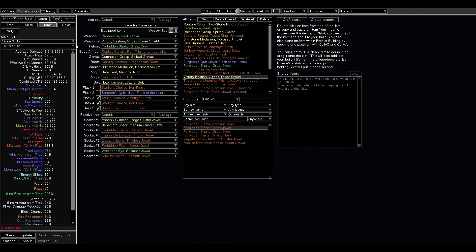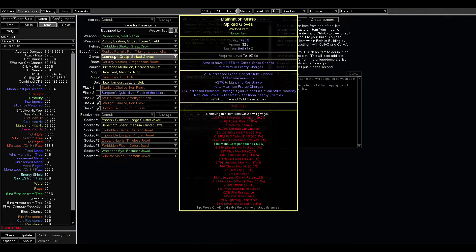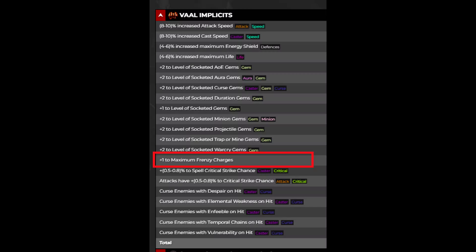Let's look at the gear — there are a few here that a lot of us know about already. The gloves have a Warlord mod that gives you a max frenzy charge explicit, and then you can Vaal it and get lucky and get one on the implicit as well. That gives you 12.